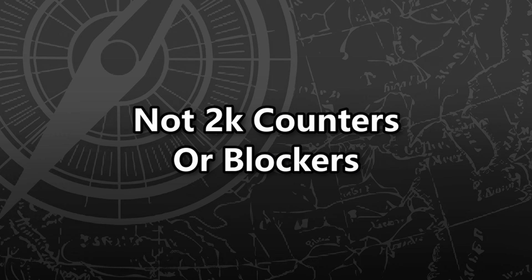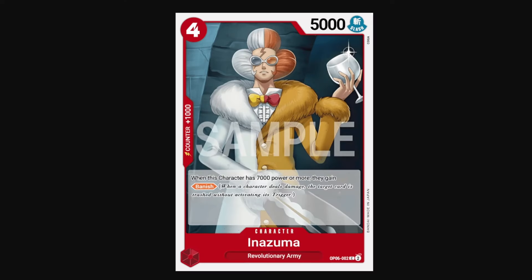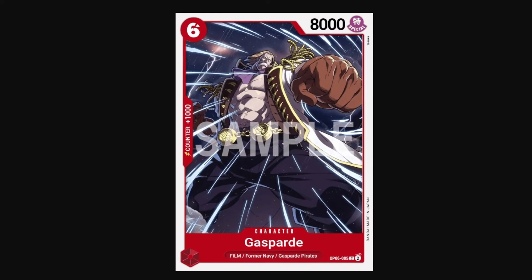Now here's anything that's not a 2k counter or blocker. We'll start off with red. Inazuma is the first red card — a 4-cost 5k, but if this character does have 7000 power, they gain Banish. Banish is really strong in a sealed format. Banish forces your opponent to either counter or lose a card that they would get from life, because that card goes to the trash instead of their hand. So either way they defend against Inazuma, they're losing cards out of hand.